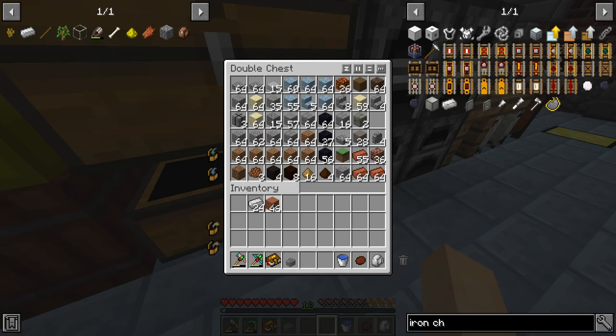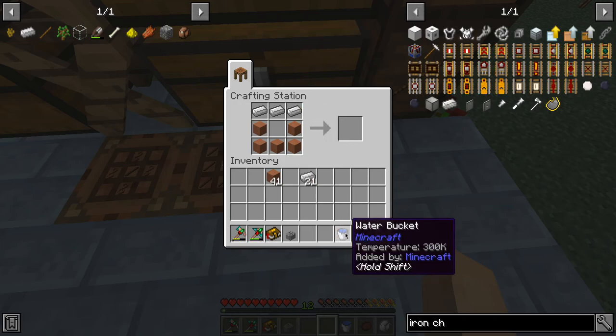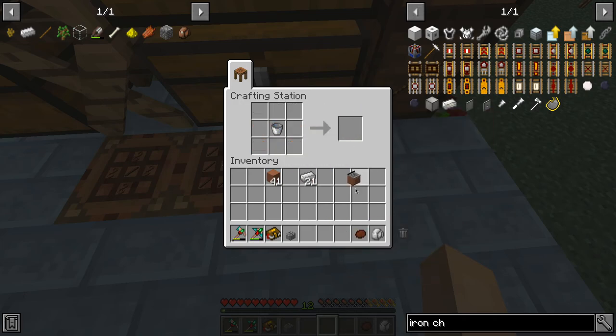What did I need — terracotta and iron. I have everything on me. It was this, that up there, and then water bucket. Sink, okay.